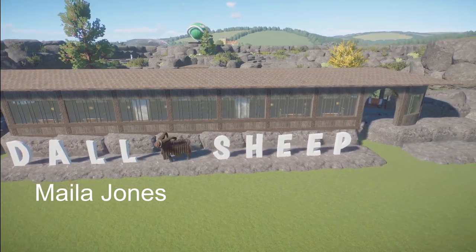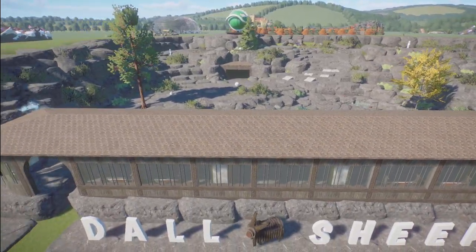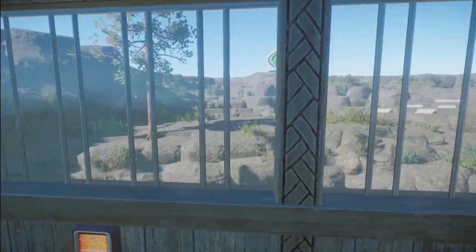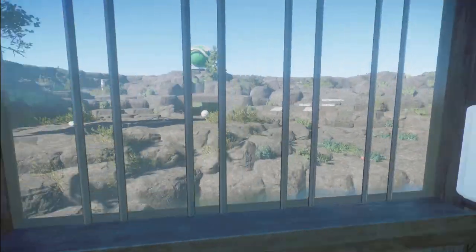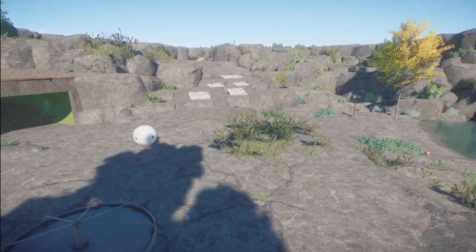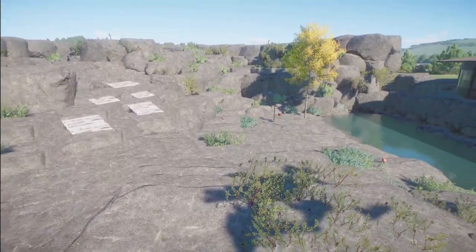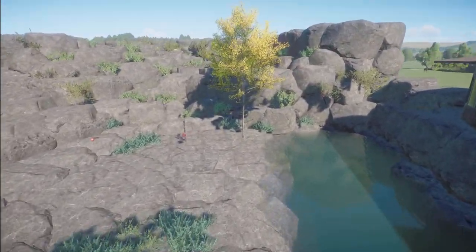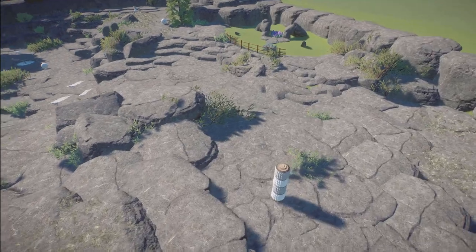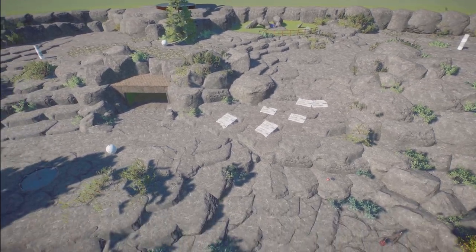Mila Jones has made us Winter Wonderland, a Dall sheep habitat. You can bring this into your zoo for right around $92,000. The globe in this habitat and the Dall sheep statue were made by other creators. Oh, your sheep would be so, so happy in this habitat. I think they would really, really prosper in here. Thank you so much for sharing it with us.